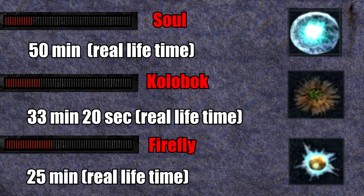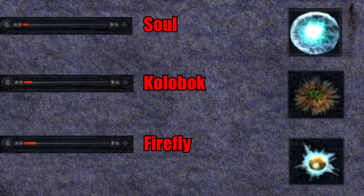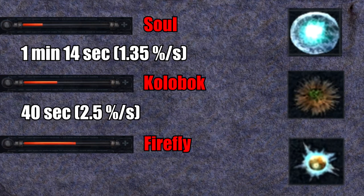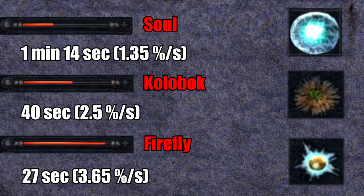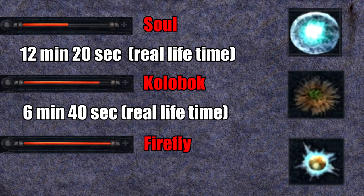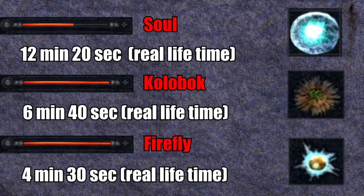That is even faster than in Shadow of Chernobyl, but we've kept the best for last — Clear Sky. Clear Sky has the same artifacts as Call of Pripyat but they had not been nerfed yet. The Soul allows full regen in 1 minute and 14 seconds at 1.35 percent per second. The Kolobok does the same in 40 seconds at 2.5 percent per second. And finally, the Firefly in only 27 seconds at 3.65 percent per second. In real life this is equivalent to 12 minutes and 20 seconds, 6 minutes and 40 seconds, and 4 minutes and 30 seconds.